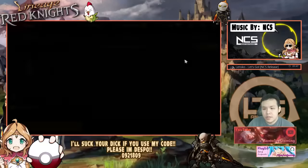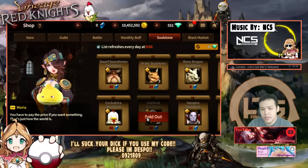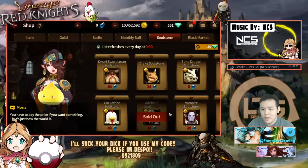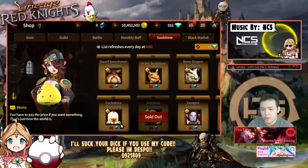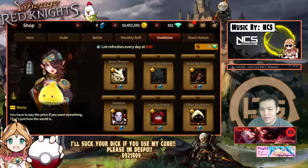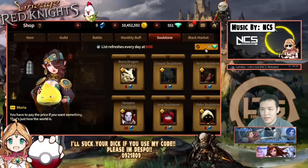They made a few changes to the soulstone shop and I think this is a pretty big change — I got three adult pieces today because of it. Basically there's more stuff to purchase in the shop now, and there's a chance to get three or up to five pieces per purchase, which is really good. So you're going to be able to get the monster you want a little bit easier.